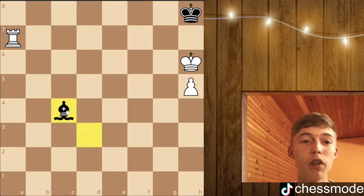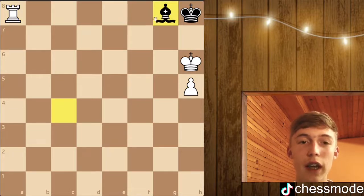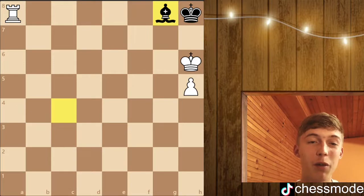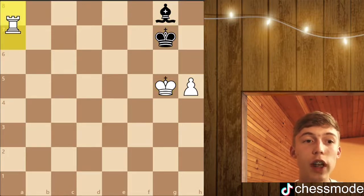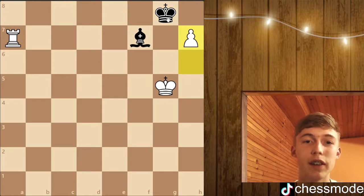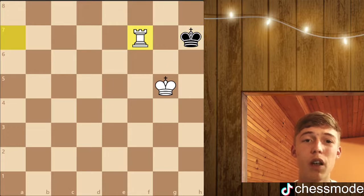If black plays bishop to c4, this is just losing. His idea is to play for stalemate after rook to a8 and bishop to g8 — of course white can't wait because it's just stalemate, you can't move the bishop or the king. But we're not going to play rook to b8. We're going to play king to g5, leaving the black king space to move forward, and now we check him on the seventh rank. After bishop to f7, we play h6 check, and when he goes there we just distract the king from defending the bishop and take it with a winning position.